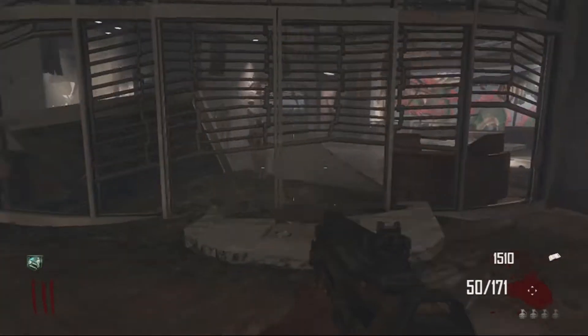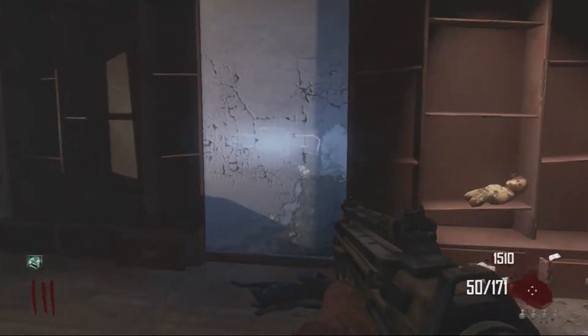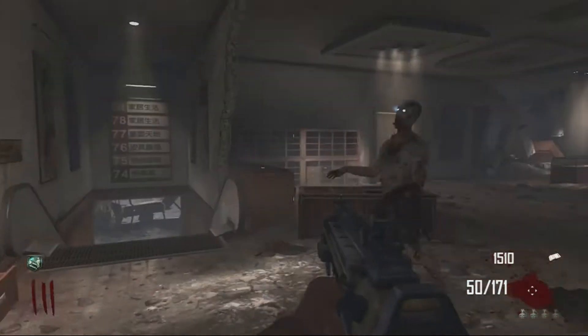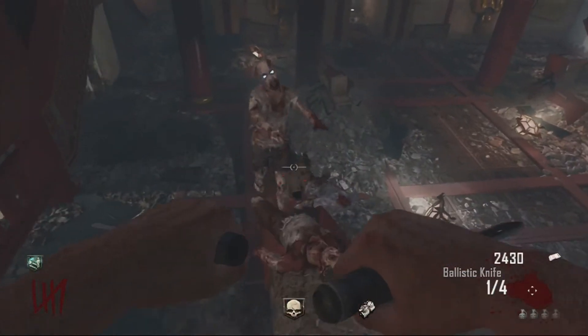It's a little easter egg. The first teddy bear is in this room where the SVU is. It's right below the power — you don't have to open up any doors besides the first one to get here. You go up to it, hold X, or I think Square on the PS3, and there you go, that's the first one.